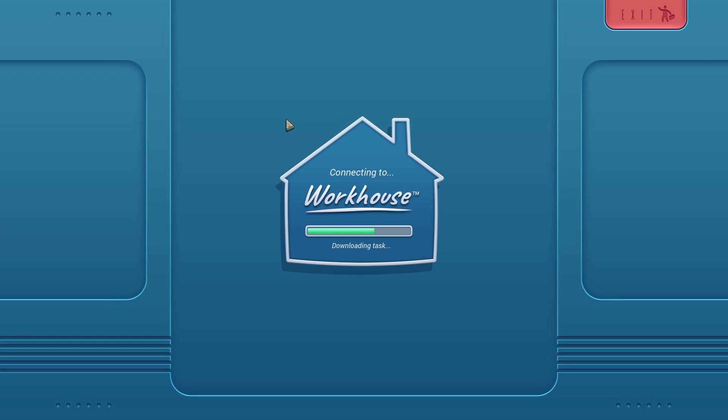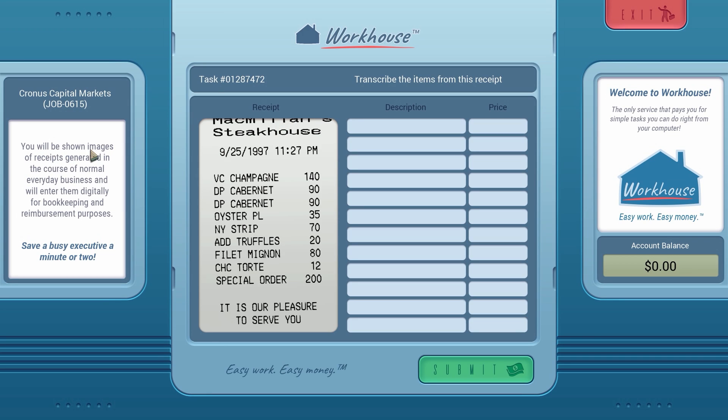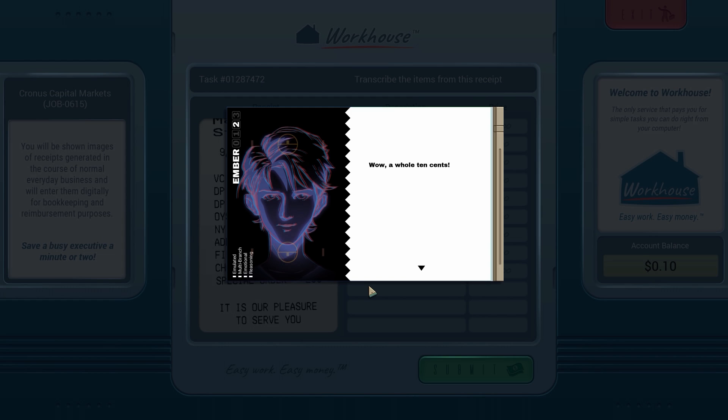So we need to make $700 to get a pill to cure ourselves from the zombie apocalypse. Let's get into the workhouse — we're shown images of receipts and have to enter all the items off the receipt. I guess this better make $700. We get all the orders submitted, our account balance is zero... and we earned 10 cents. You only need to do 6,999 more of these and you'll have enough for today.